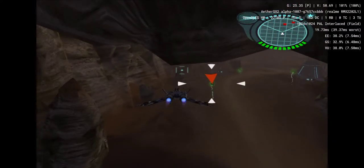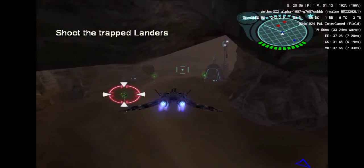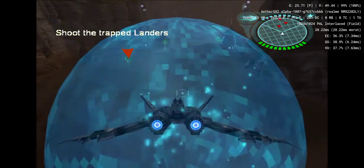These captured nanties are trapped by an electrical field. You can use them as target practice, destroying all three aliens.